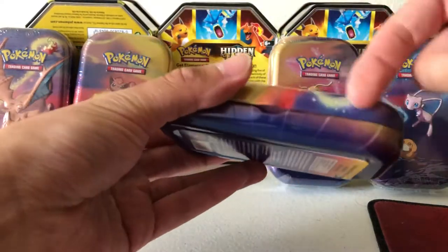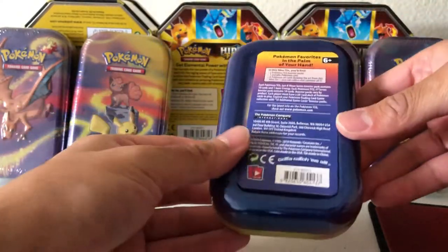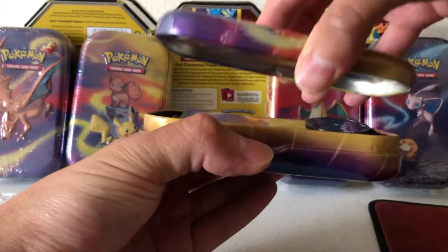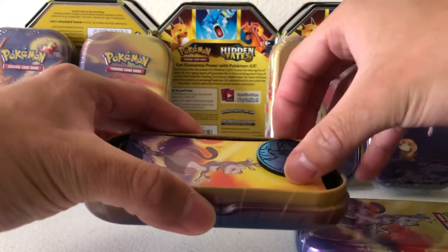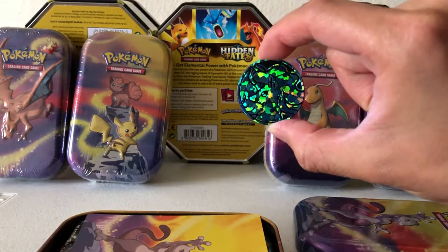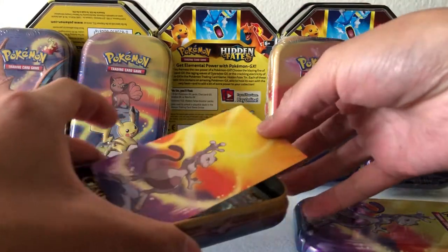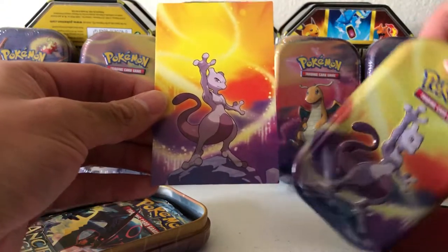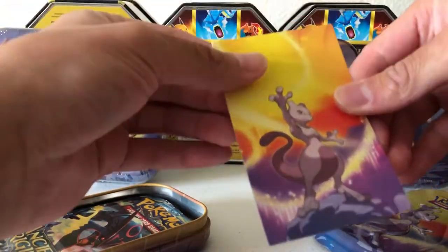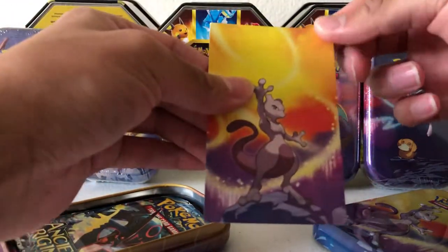Let's start with the Mewtwo tin. These are pretty well made - they have a nice little easy open pull tab. So let's pop Mewtwo open, and the first thing we see is a random coin, usually the kinds that you find in the three-pack blisters. We have the Alolan Ninetales coin, and then of course we have the Mewtwo card which matches the artwork on the tin. I wish these were packaged more nicely because the corners get kind of bent, since the edges are rounded on the tin, but you can kind of straighten them out.